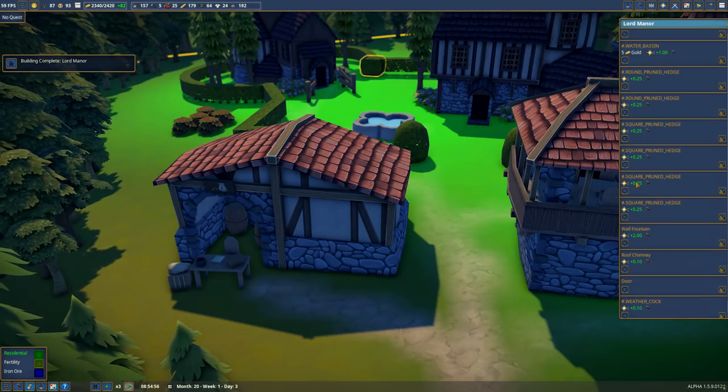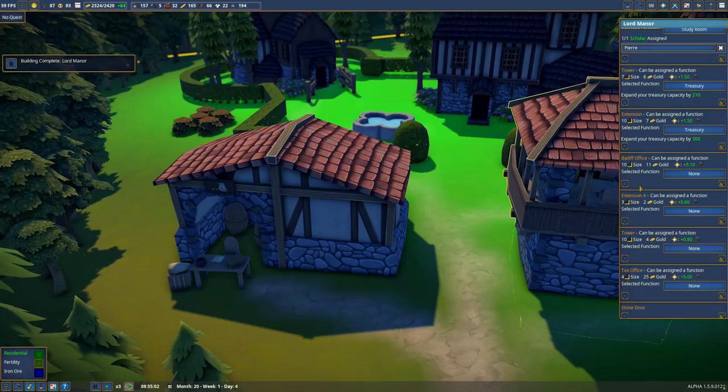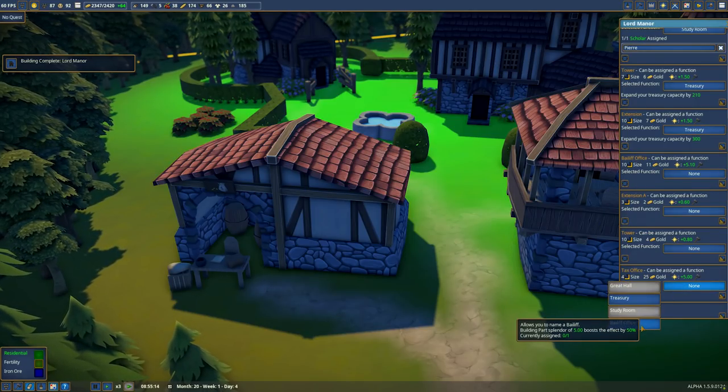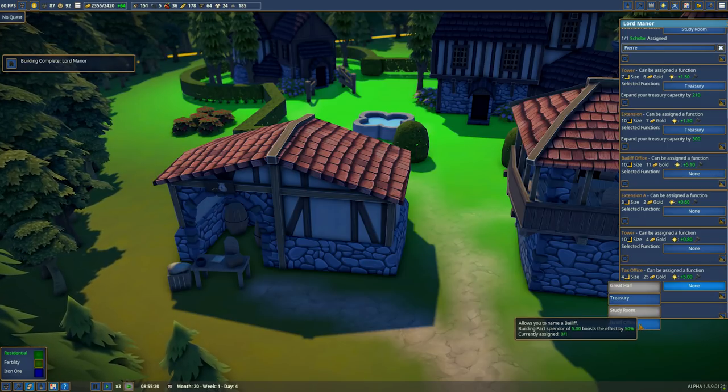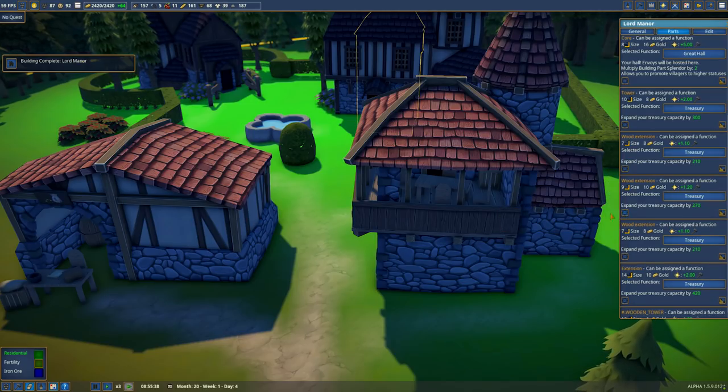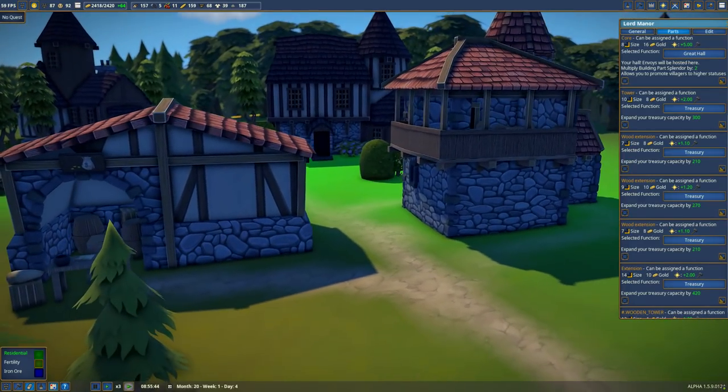Hold on, let's have a look at what these parts do. The tax office boosts this by 50 percent. The bailiff office - assign a bailiff - I'm not 100% sure what it does but go ahead.